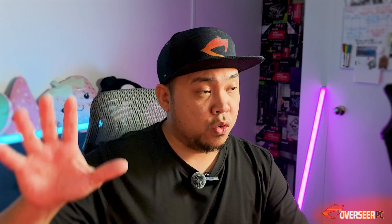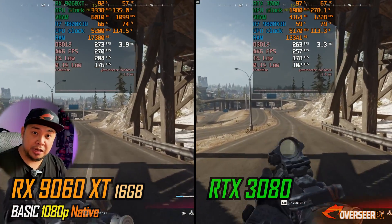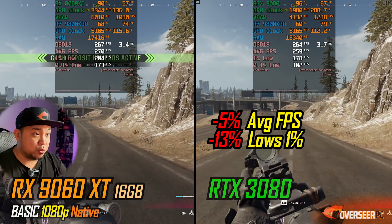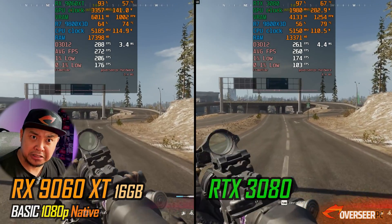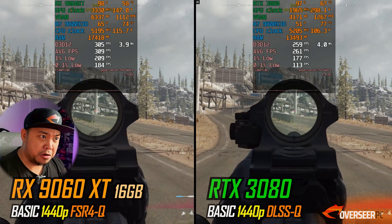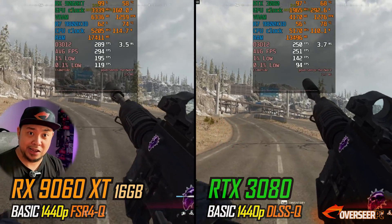Let's move on to our competitive games because this is where frame rates actually matter. First game is Warzone. The RX 9060 XT 16GB is just winning here. For the first time, we have a game where it wins. When we're on the firing benchmarks, it even takes the lead higher — 14% better compared to the 3080.